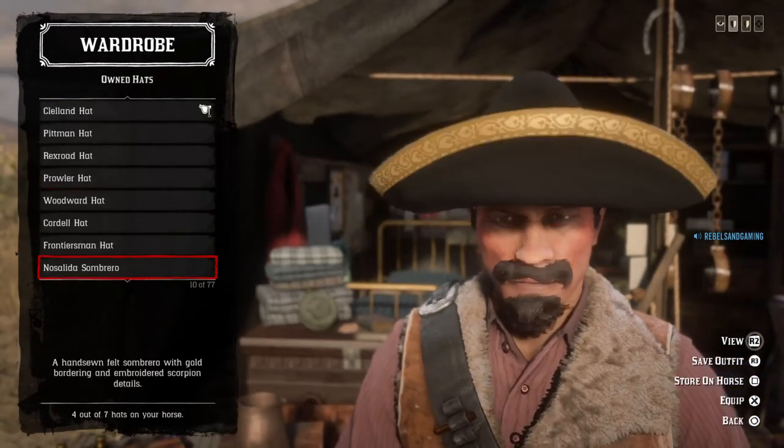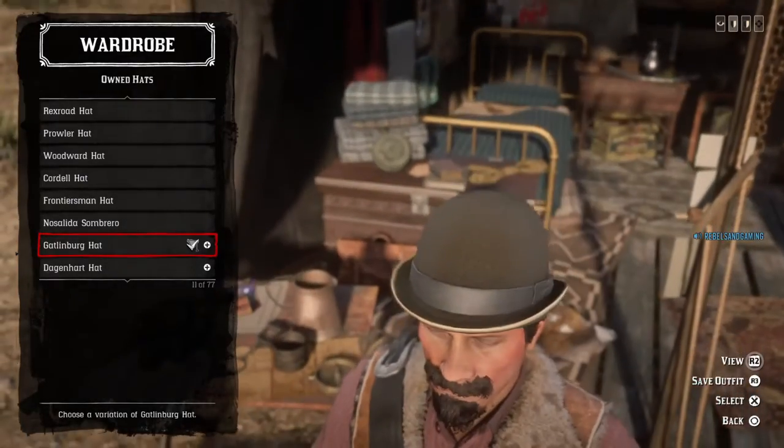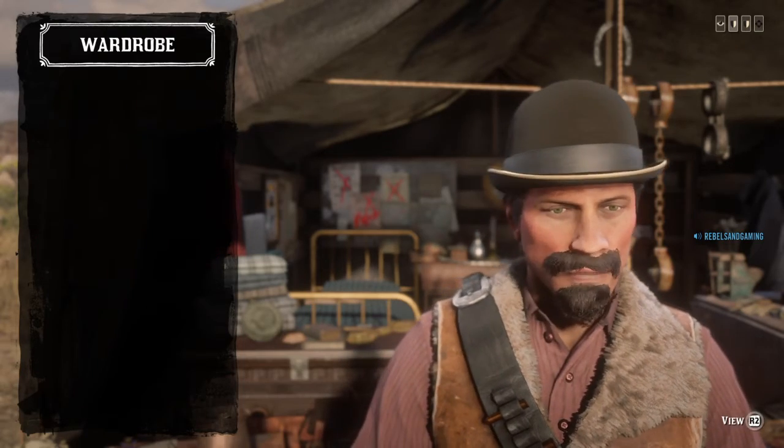For this one, I chose two different ball hats. Either I went with the bowler hat from the Gatlinburg outfit, which honestly is the best because it has some kind of brim. But you can also go with the bowler hat with the red banner around. It's sturdy-ish, but it works as well.